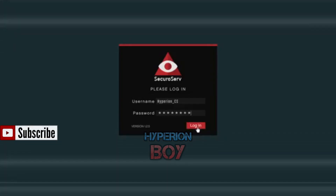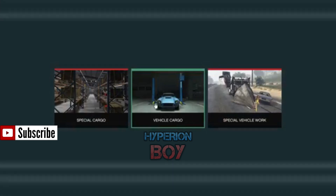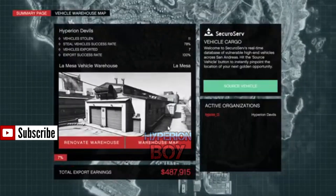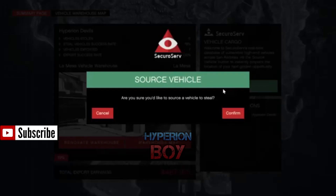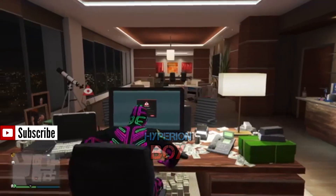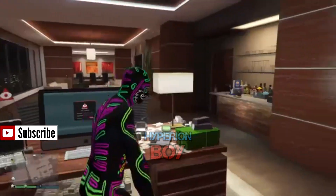First thing first, you need a CEO office building. Once you've got that, go and set up vehicle cargo. Once you've done that, click on where it says 'source vehicle'. The next step: when you get this vehicle and you click confirm, you need to go and steal that vehicle.